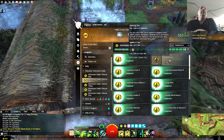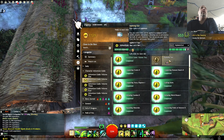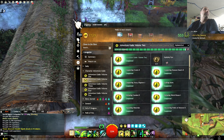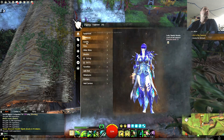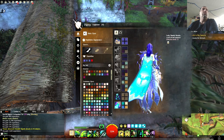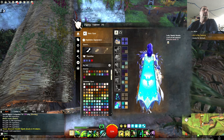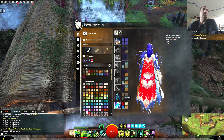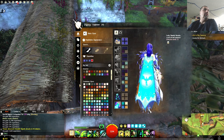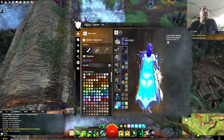Applying dye — dye can be applied to equipment, armor, outfits, mounts, gliders, allowing you to personalize the look. You can access your dyes from the dye tab in your hero panel. So let's do something like that. I've got to apply color to something.